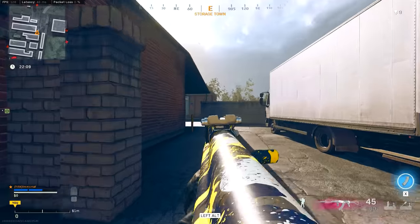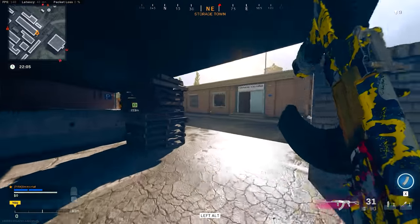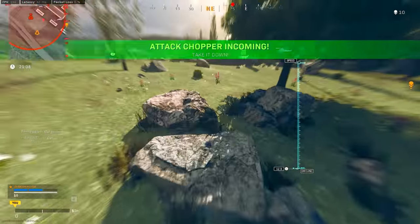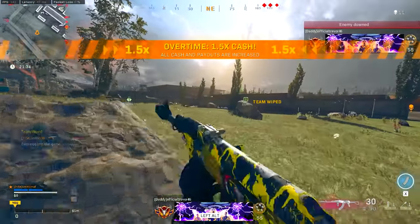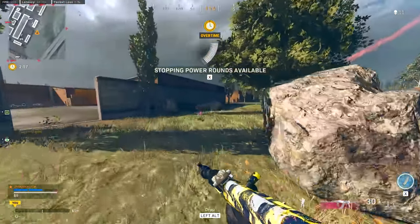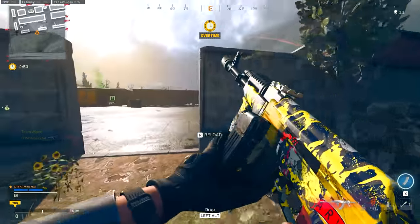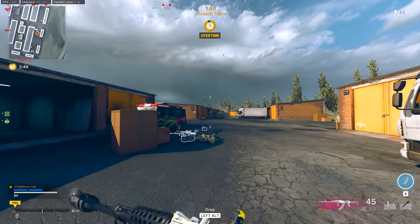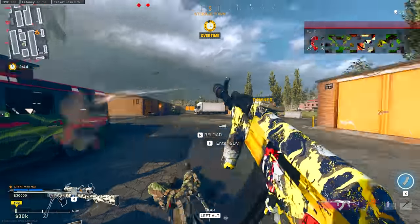When you factor in this lower recoil, you have a very powerful rifle for those closer and medium range fights. It could be good at longer range but personally I don't like to use an optic on it — I'd rather use an attachment elsewhere. The base iron sights aren't ideal for longer range, but for medium range fights this thing is going to dominate. You can also use it up close — it's not the slowest weapon in the world, so it's viable in those situations.